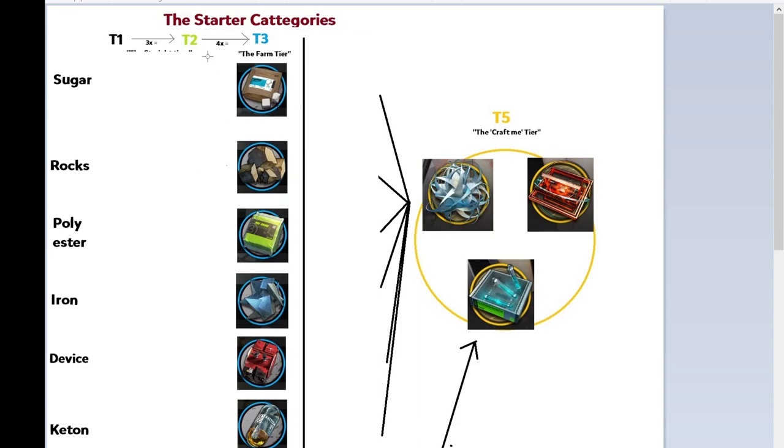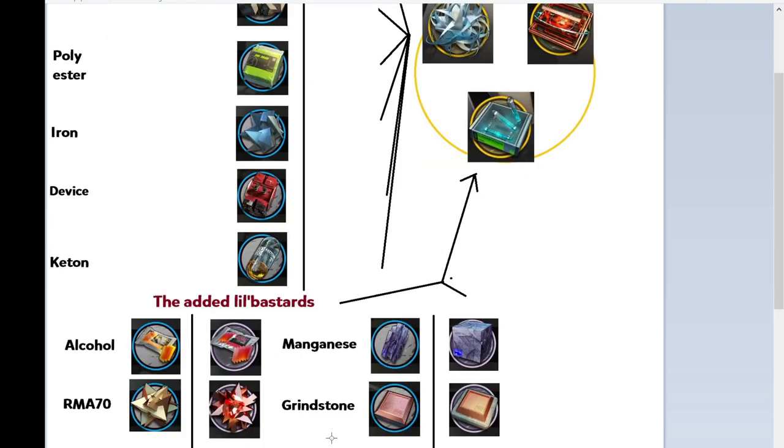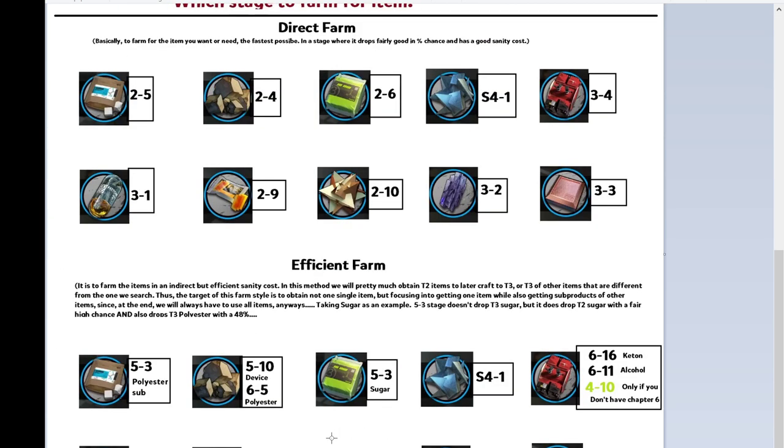So you will notice where we actually get these items — there are two ways, and that is what we are going to explain. The first is the direct farm way: basically where to obtain this item with high drop chances so you don't have to wait too long to hit the item. For example, if you only need Salar, you can farm for it in stage 2-5. If you only need alcohol, you can farm in stage 2-9.